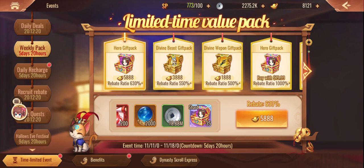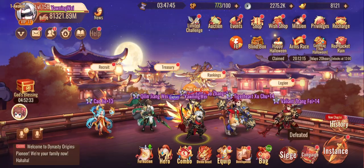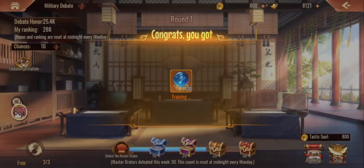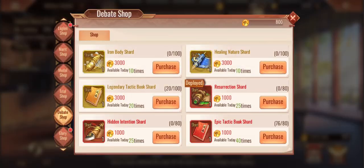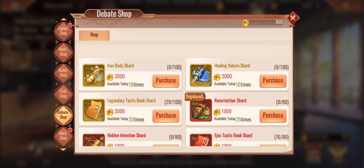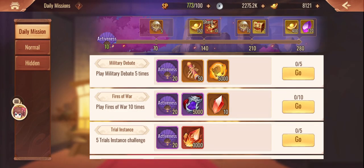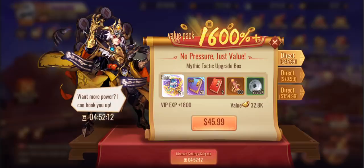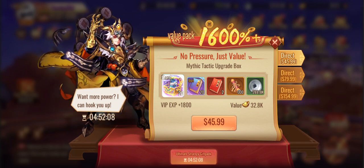You can also buy mythic shards for gold here. I wouldn't spend wishing stones on mythic shards - not for the heroes at least. Unless you're very close to building, like 10 shards away, but remember that's pretty expensive. Did they update anything in the shop to include the new mythic? They didn't - interesting, because there are actually some mythic books that came out.